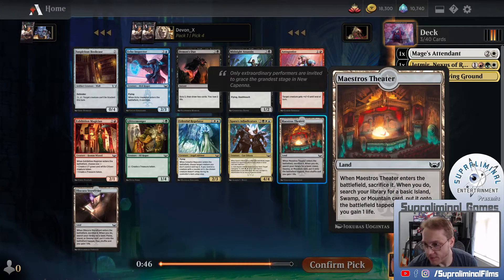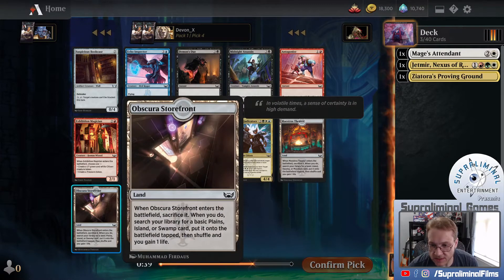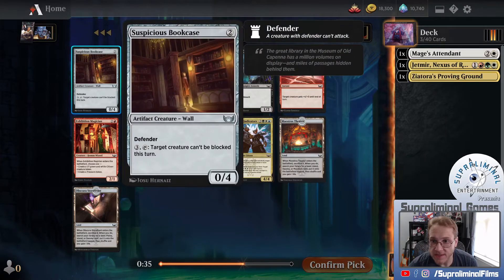I like Girdergoons quite a bit, but I think that's probably the take for us. It fixes for two colors, and I'm not just taking it because it's rare. Maestro's Theater - Island, Swamp, or Mountain. Again, Island, Swamp - not useful for us. Obscura is Plains, Island, Swamp - again, not super useful for us.